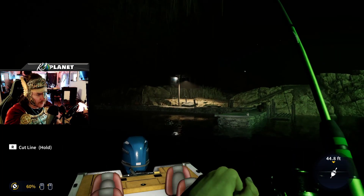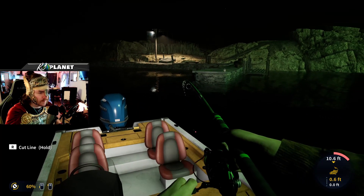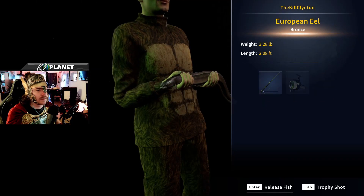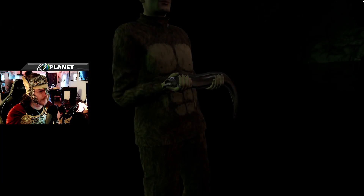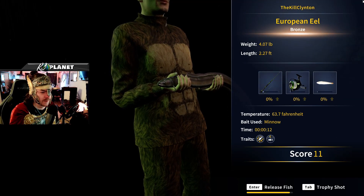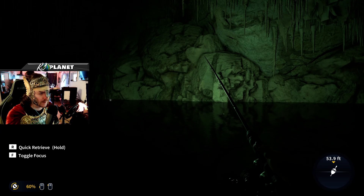We got one! Is it a bigger one? That's a very small one — 3.28 pounds. The eels are cool though! These guys are fun — another four-pounder. I think it's the lights — they are where the lights are. It seems like the green lights attract them.